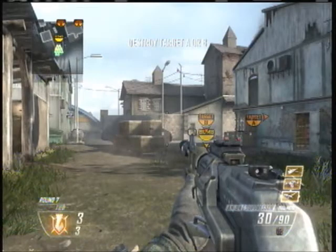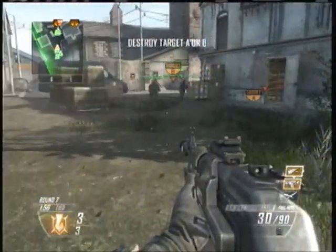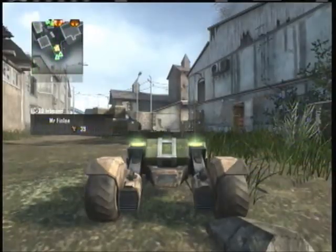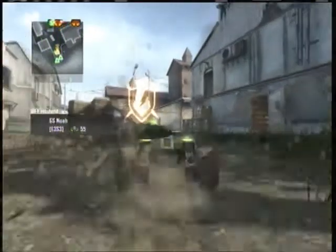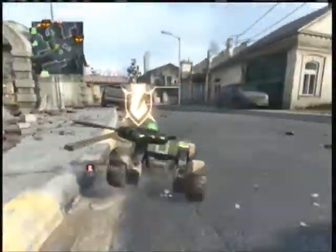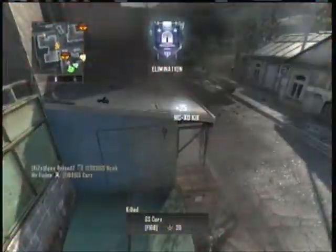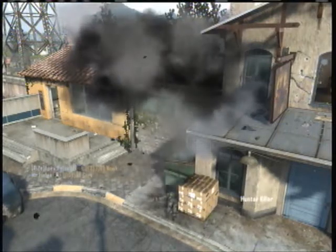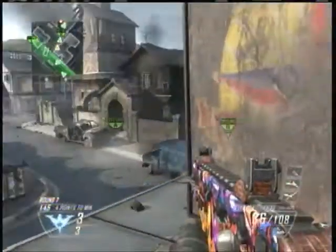And finally, number one, we have Mr. Finn freaking Lee. This is definitely the most amazing RC kill anybody in the whole world will ever get and will ever see. He gets his RC car, a buddy of his puts a C4 on, drives it across the map. This is teamwork right here — the timing is perfect teamwork. The C4 kills one guy, the RC car kills the other guy. Epic. Have you ever seen something like that? I have not. That was epic. I love it. He deserves the number one spot for teamwork and everything.